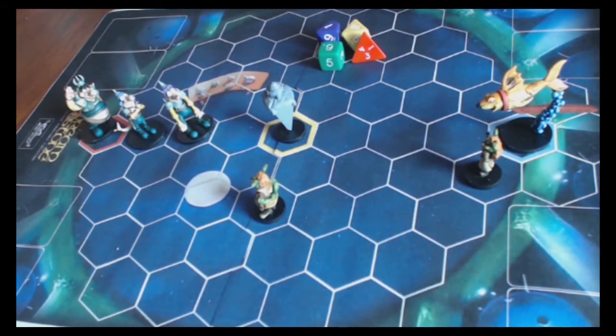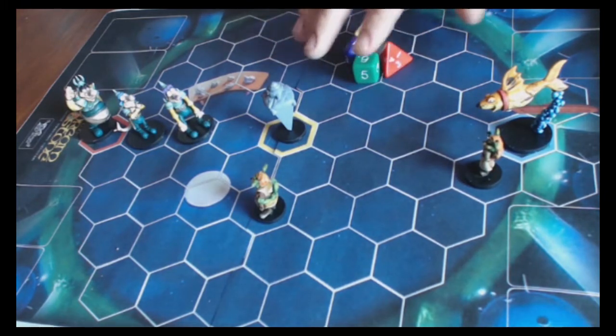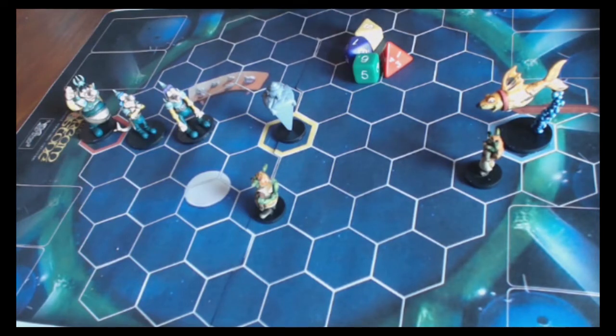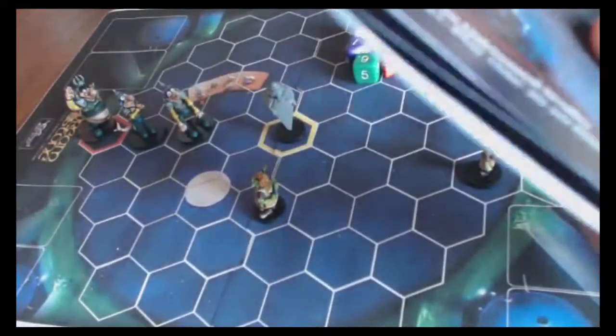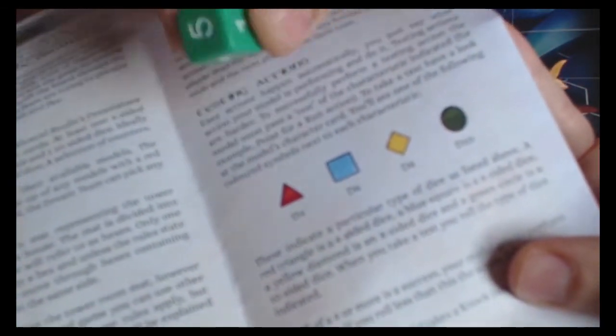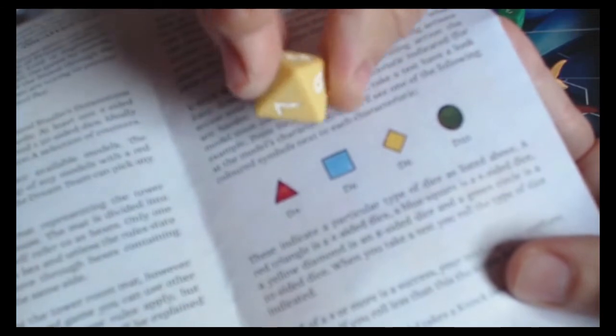The second action is a testing action, which means that you have to roll a dice. What dice you roll is determined by what it says in your stat line. You'll have four stats: Muscle, Wits, Poise, and Bravery. Each action - there are eight to pick from - is either a Muscle, Wits, Poise, or Bravery action. Your stat line will give a symbol: a red triangle for a four-sided dice, a blue square for a six-sided dice, a diamond-shaped yellow symbol for the eight-sided dice, and a green circle for the ten-sided dice.